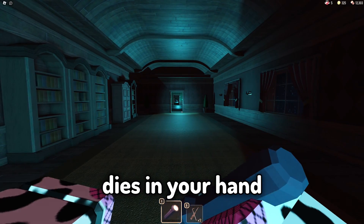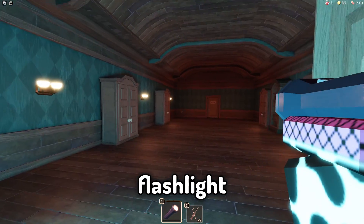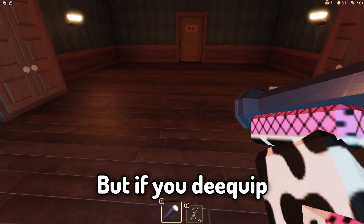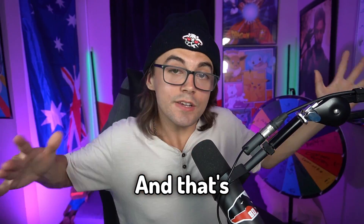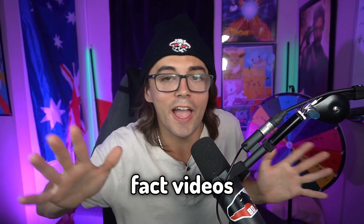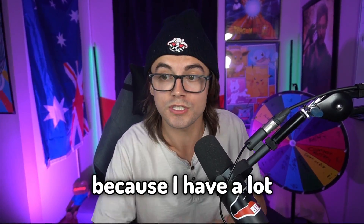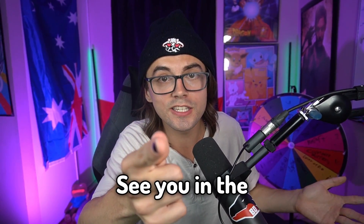Fact number twenty-four: if the flashlight dies in your hand and you don't de-equip it, you can actually move around the map with the dead flashlight in hand — but if you de-equip it, you're not able to re-equip it until you find more batteries. And that's everything I know about the flashlight! If I missed something, let me know in the comments, and if you want more of these fact videos on items from Doors, just leave a like and let me know.